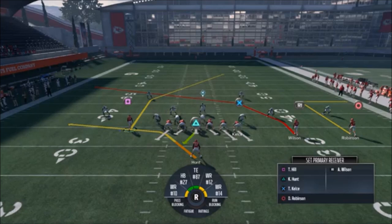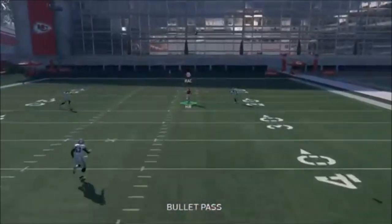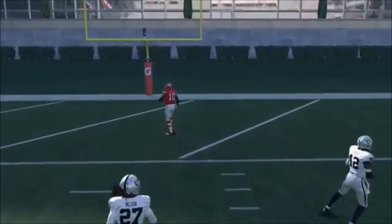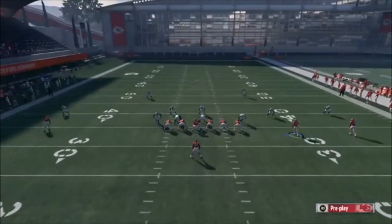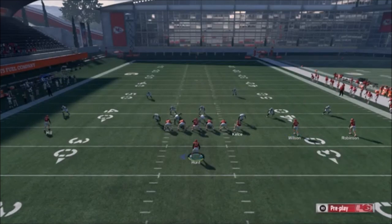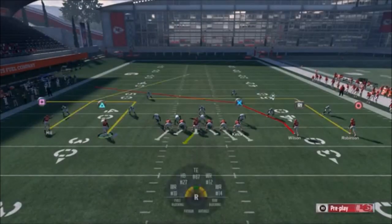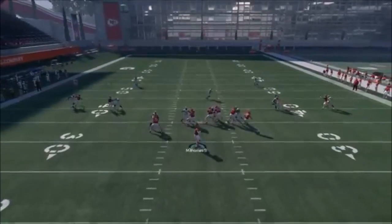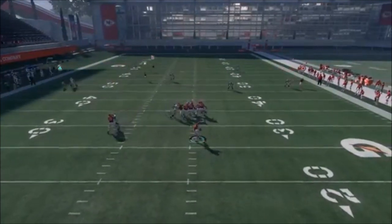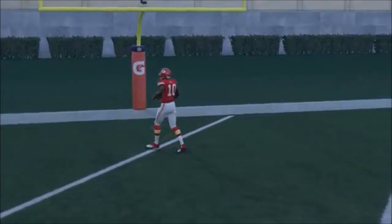I'll show you another adjustment in a minute to make this guy even more wide open, but if you're not the best at this or running out of time, those are the two major adjustments. I'm going to roll out a little bit and bomb it up — and there we go. That simple. Another adjustment you can make is to motion the running back out and put him on an out route, smart route him, and do the same with Robinson. You'll see how you get the exact same look but he gets even more wide open. Roll out, float it up — you can see how those out routes really pull the center of the field open.